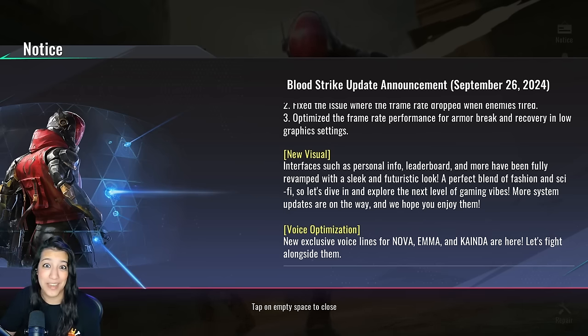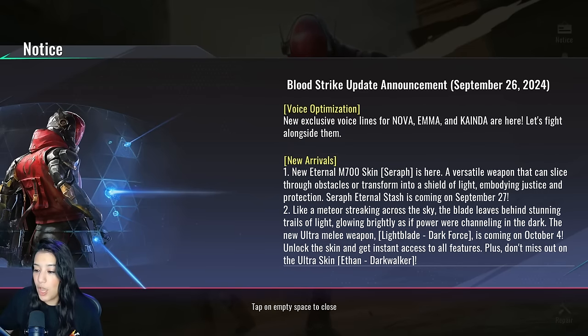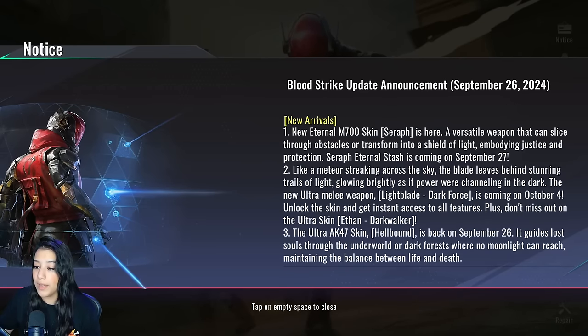They've also done voice optimizations — new exclusive voice lines for Nova, Emma, and Kinda are here. I really like this because these are the small things that will make Blood Strike a great game — adding more personality to characters, giving them more voice lines, and making the game more relatable.